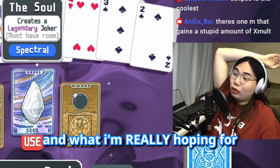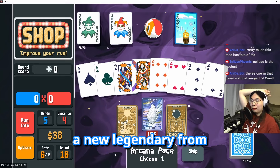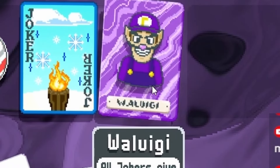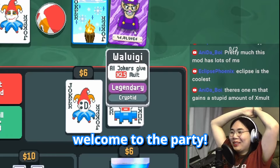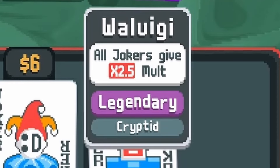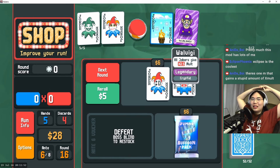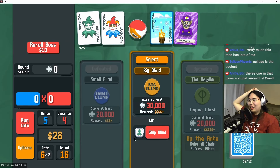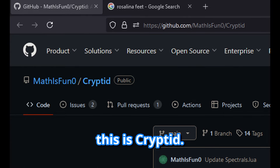We gotta pick up the legendary, and what I'm really hoping for is to get a cryptid legendary — a new legendary from the mod. Now we're talking, baby! Waluigi, welcome to the party! That is also a bonkers effect: all jokers gain times 2.5x molt. That's just straight value, that's just value on the rocks, take it neat with a little bit of ice. I love that this is Cryptid.